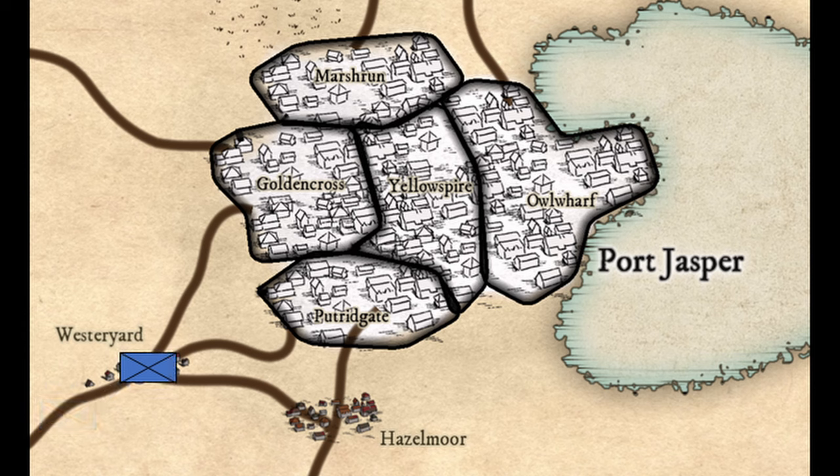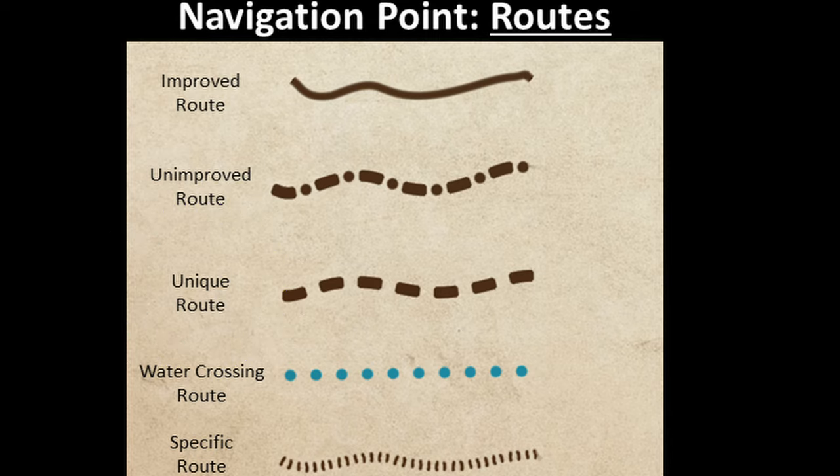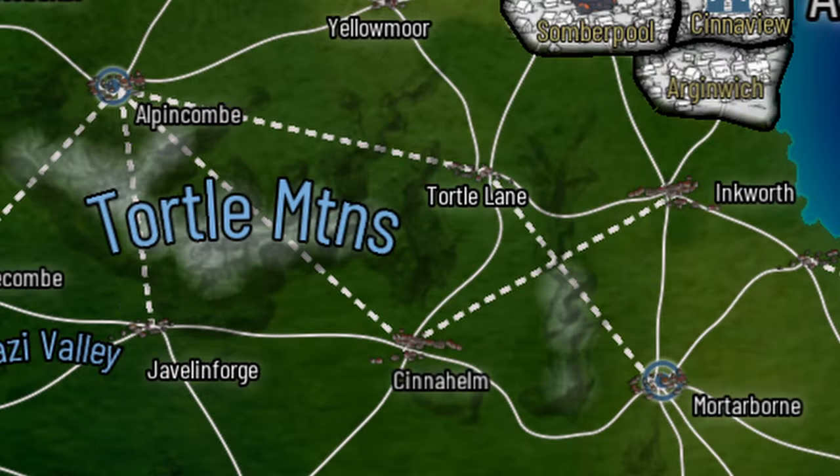There are locations that can be immediately adjacent to one another without any routes connecting them — these are urbanized zones like cities, called districts. In this example, a unit can enter the town of Westeryard, then move along a route into Putrigate, which is a district in the city of Port Jasper. Once in Putrigate, the unit can move freely to any adjacent districts because it is now inside the city.